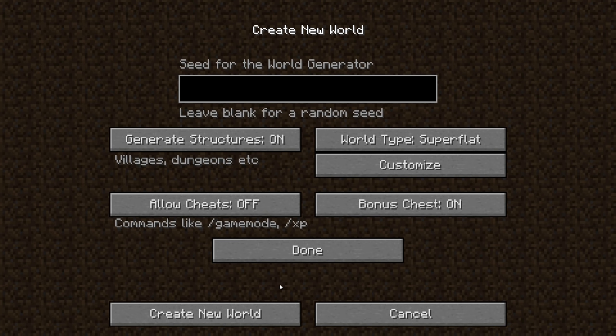Another thing is that the bonus chest for some reason does not spawn when you're underwater, and the items don't even drop, so unfortunately we're not going to be able to do that. And right here if you notice I do not have a seed in the seed world generator, so we are creating a completely random seed. We are not cheating at all - this is completely vanilla.